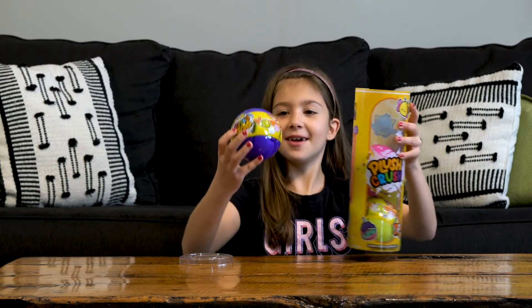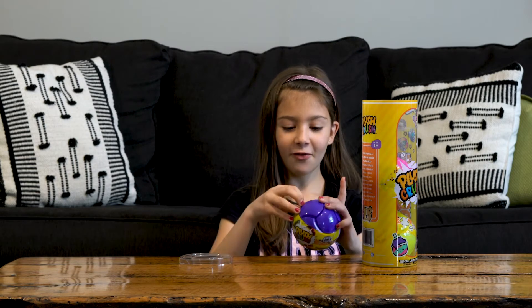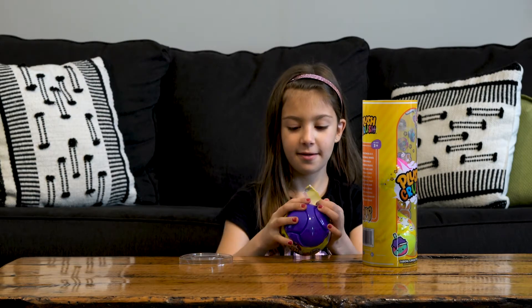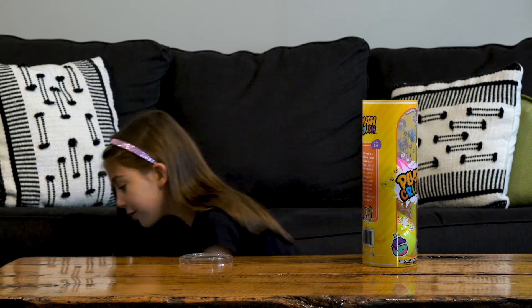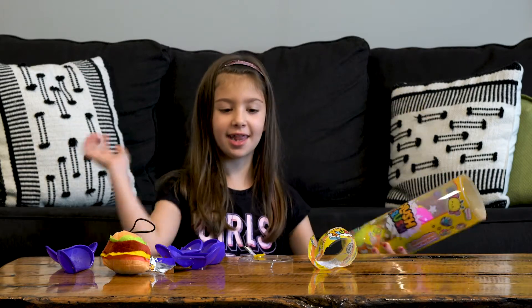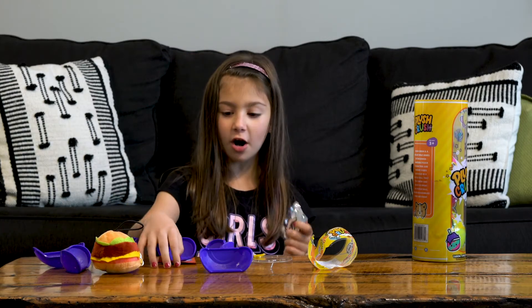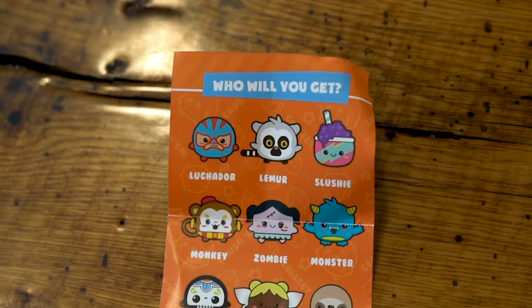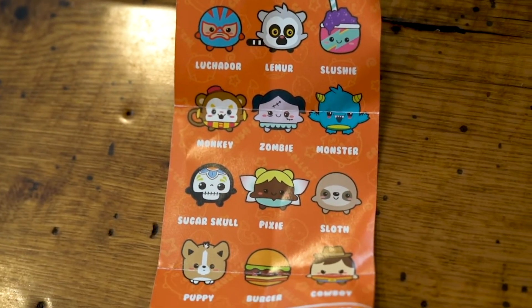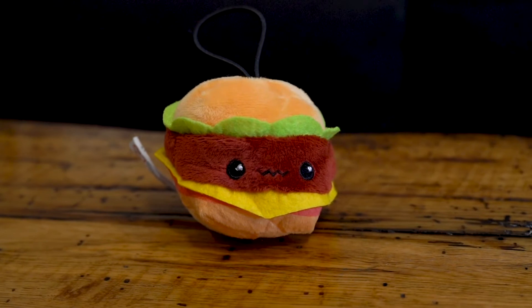The first one we got is this purple one. There's like this robot, there's a mermaid. It looks exactly like an LOL ball but you throw it instead of opening up. Whoa you guys, I accidentally cracked it on the ground instead of this table. I'm so sorry you didn't get to see it, but we still have three more that you guys can see me crack. I think I want to see what the trading card is, but first we will show you a close up of what you can get. I got the burger — it's really cute because it looks like a little keychain.